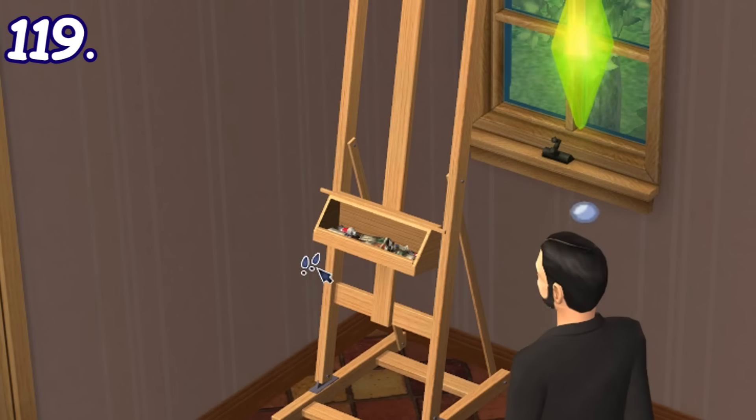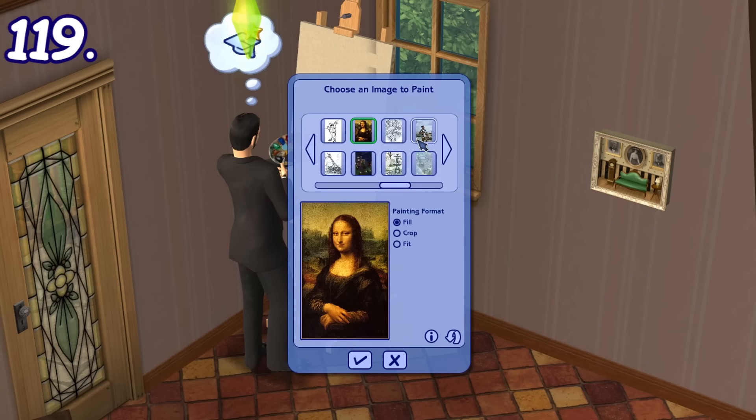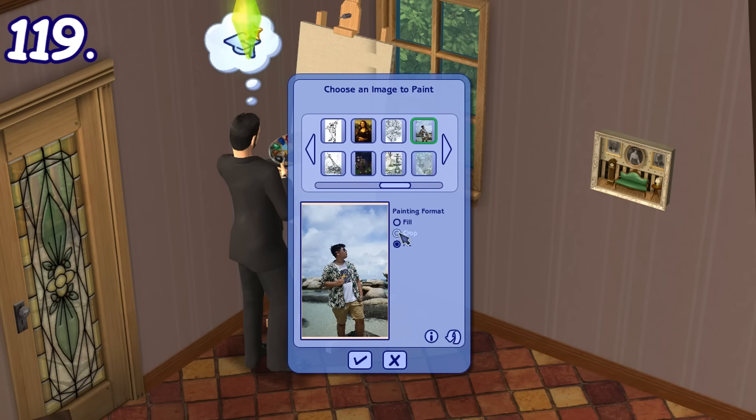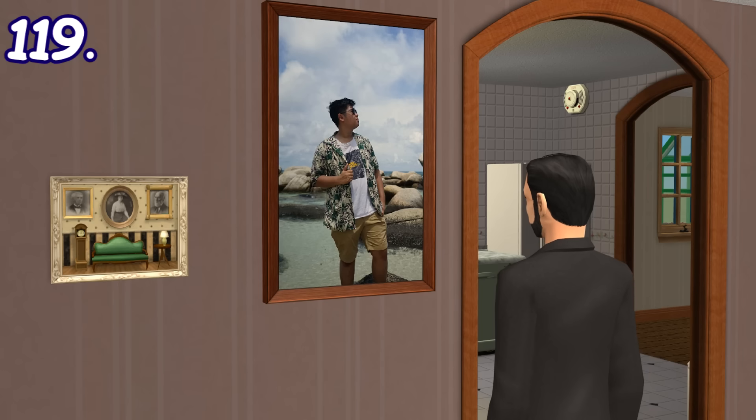If you reach certain levels in creative skill, you'll gain the ability to paint custom pictures. You can put any image files in the game's specific folder, and once chosen, your sim will start painting the image you want. Yes, I'm painting myself while on vacation and I'm not even ashamed of it.